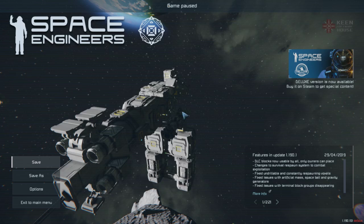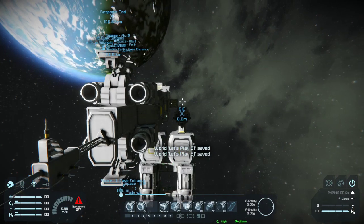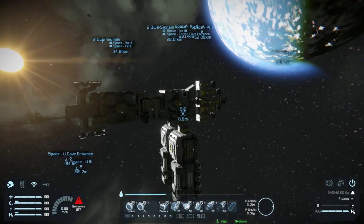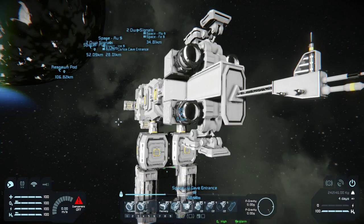Good evening everybody, welcome back to our let's play series in Space Engineers survival version 1.190.101. I did a couple of little things on both the base and on the mega miner in between episodes. I added landing gear on the back because the janky thing we were doing was switching back and forth between being a ship and a station, which actually got me stuck as a station at one point.